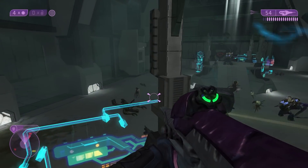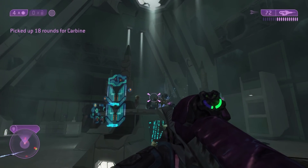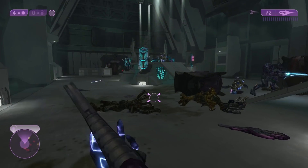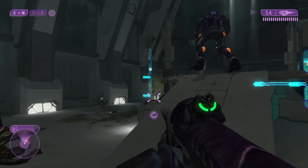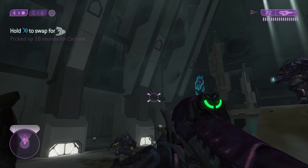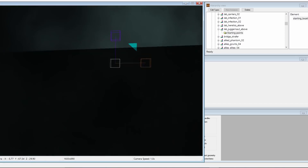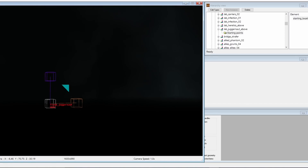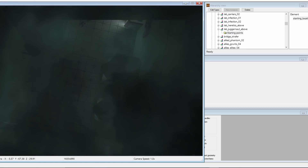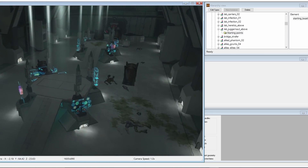Our next Juggernaut encounter, and the last one for the Oracle, takes place shortly after the long elevator ride in the lab room with the plasma turrets. According to the order of scripts that command certain dialogue lines to play, the Juggernaut would appear sometime after the next wave of heretic elites spawn from the upper floor. There is an actual spawn point for a Juggernaut located at the top of this area — it would spawn in the dark room, then jump down into the lab area and smash the glass window to attack the player.